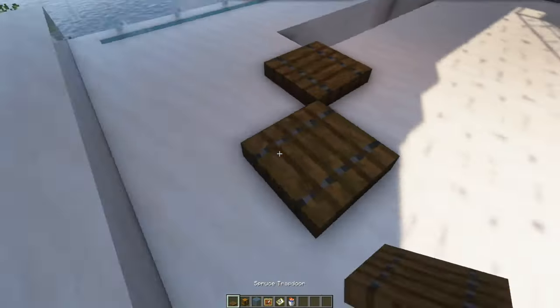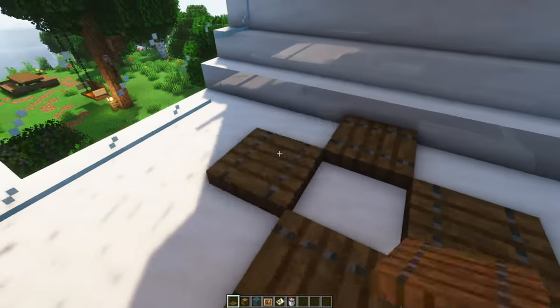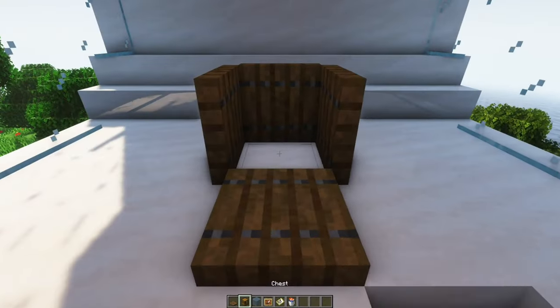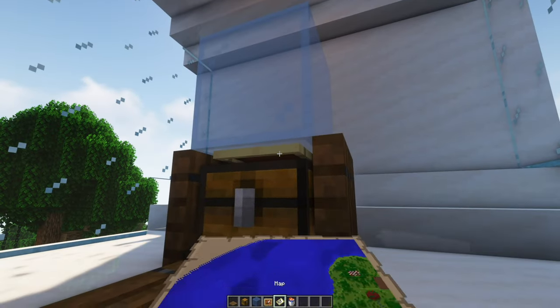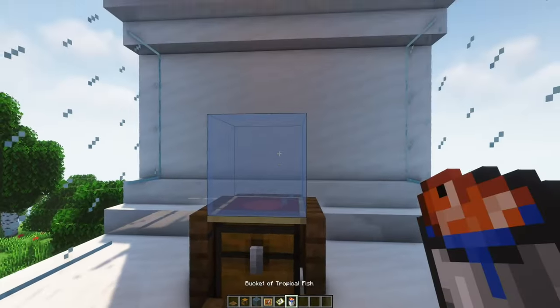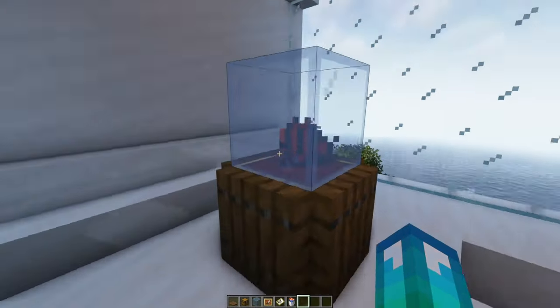If you think building an aquarium is too much effort you can try this simple alternative instead. By placing a map in an item frame above a chest and then placing a fish in a bucket on the chest block, the fish appears inside the glass block making a cool little fish tank.